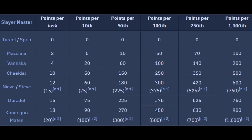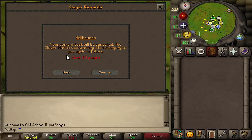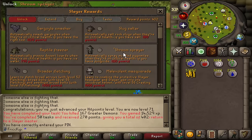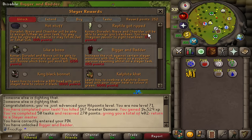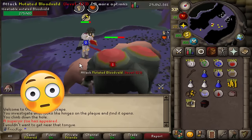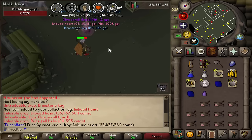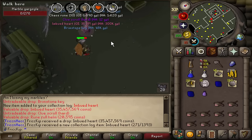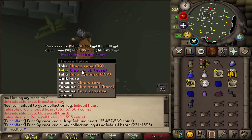When starting out at a lower combat level using a low-level Slayer master who gives low points, you have to think carefully about how you prioritize spending your points since they're slow to come by. If you get a task you don't like, you can spend 30 points to skip it, so I'd recommend always having an extra buffer of 60 or 90 points beyond anything else you're going to buy. The first priority should always be Bigger and Badder, which unlocks the ability to get superiors. Superior monsters have a 1 in 200 chance of spawning whenever you defeat a Slayer monster you're assigned, and they give a lot of Slayer XP — usually in the thousands — and they have a chance at dropping the imbued heart, currently worth over 100 million GP. It increases your average Slayer XP per hour and it's especially nice at earlier levels to help boost you forward quicker.